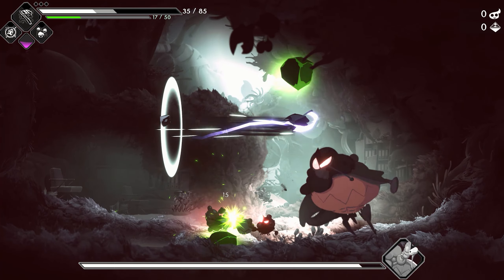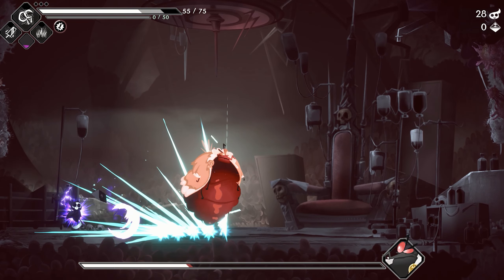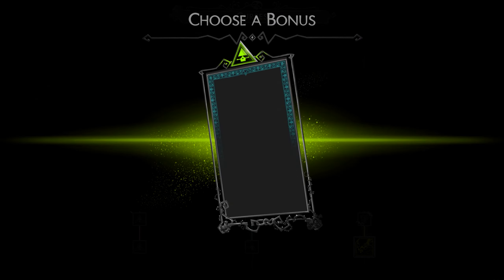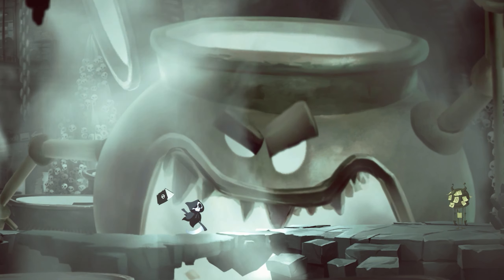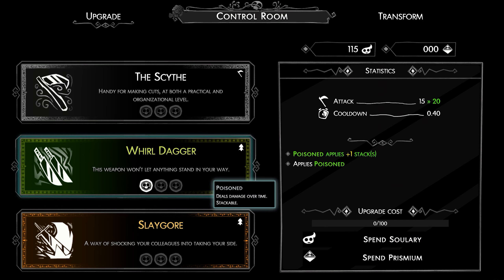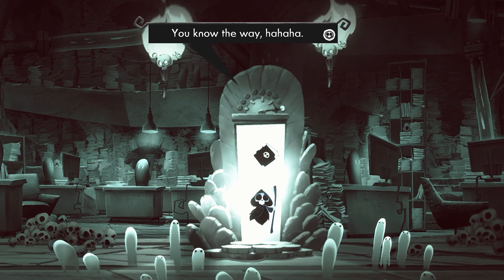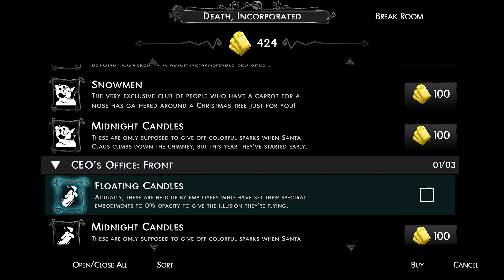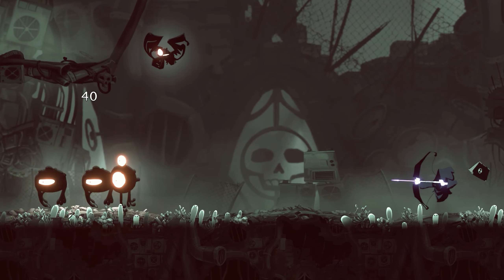Running Death Inc. is a challenging endeavour, but luckily you have a plethora of useful features. Give yourself helpful curses with downsides happening only some of the time. Head down to the forge and empower your weapons, or even accept some special contracts before heading out. Along with a range of other options, the company has the utmost confidence in you to get the job done.